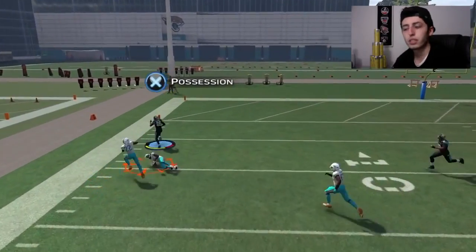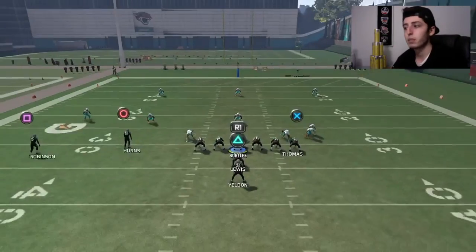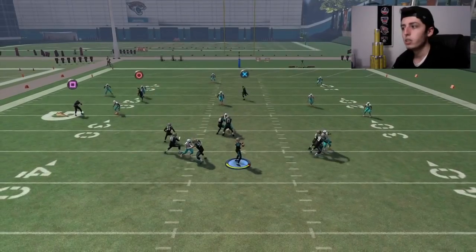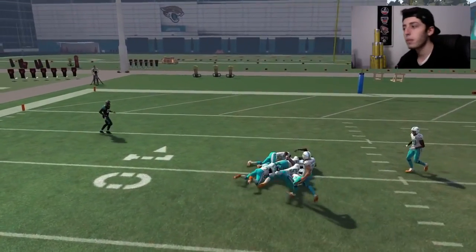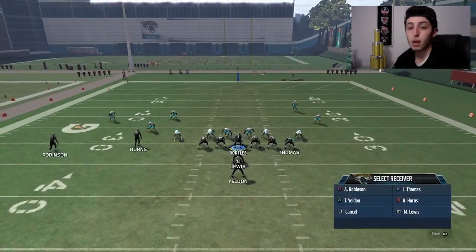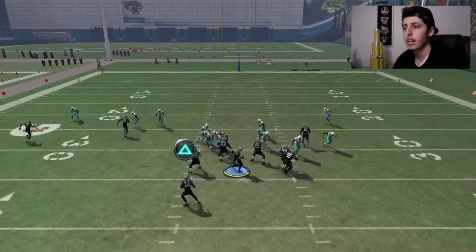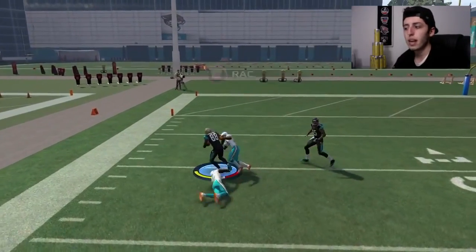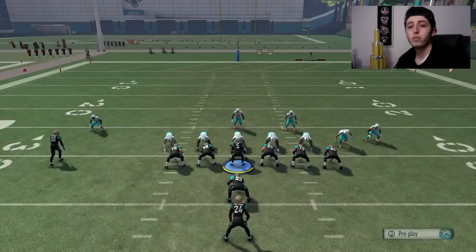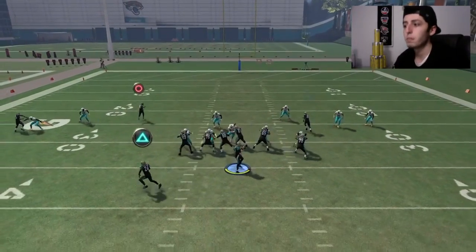When your opponent wants to nano blitz you, it's actually a lot harder to get blitzed because not only can you adjust and pick which side you want to stop the blitz from coming from, but you also just have the fullback as extra help if somebody does wind up coming free and beating your slide protection. I think that's absolutely insane — that's really cool about this play and the other plays in this book. That's one of the many reasons why I really enjoy this Tampa Bay Buccaneers offensive playbook.